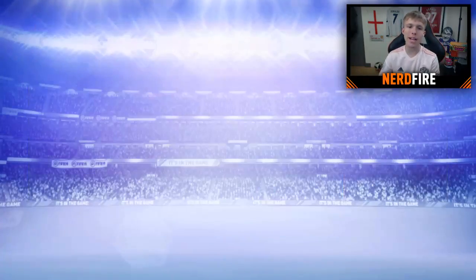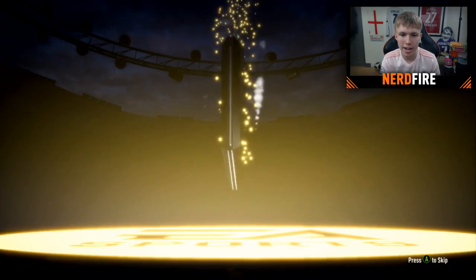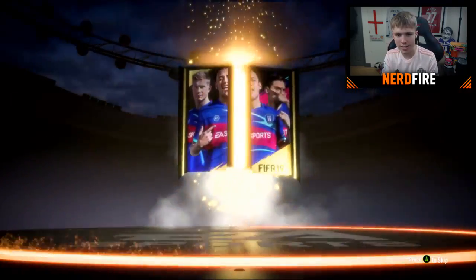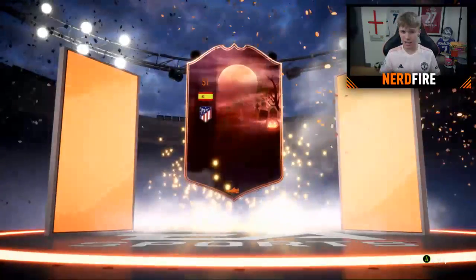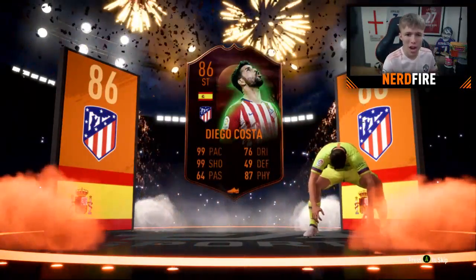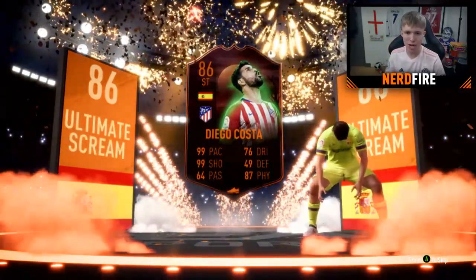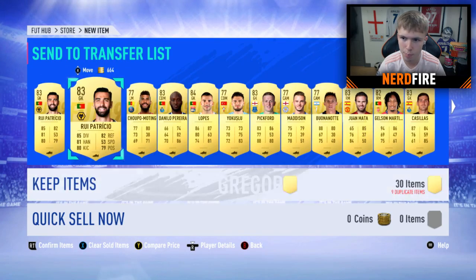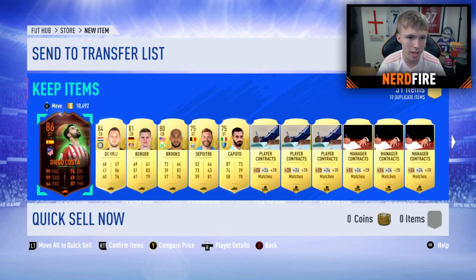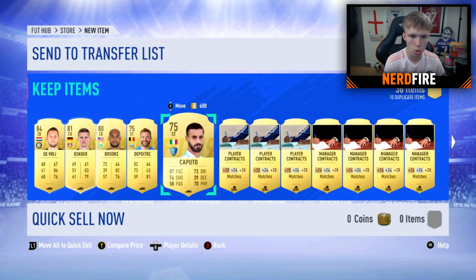Pack three - it is another walkout! It's a scream card, Spanish striker. Is that Diego Costa? 86 rated Diego Costa - 99 pace, 99 shooting! That could definitely be worth a lot of coin. Let's check him onto the transfer list and have a look. Storing the rest in the club and on to the next pack.